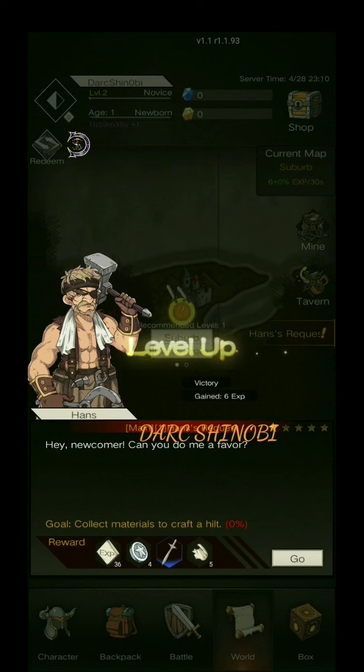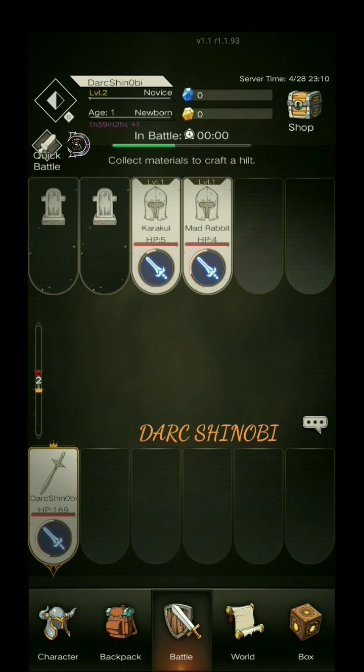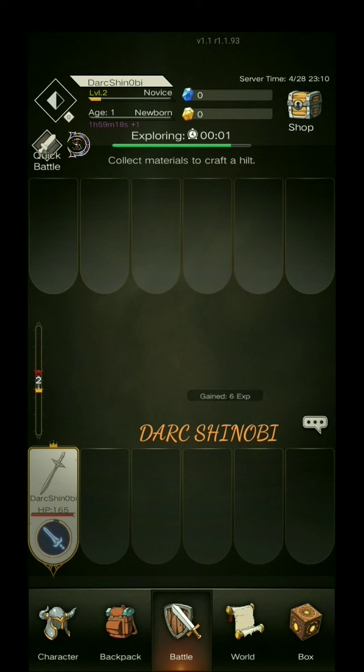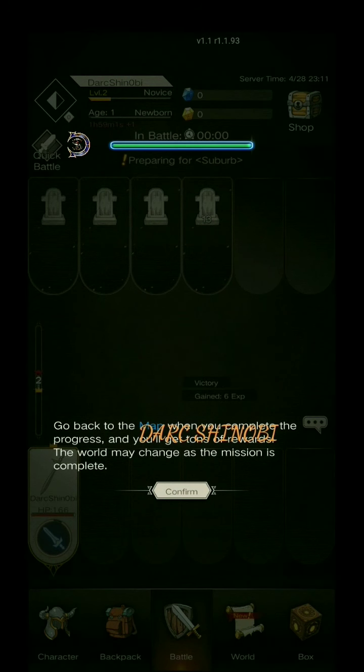Hey, newcomer. Can you do me a favor? Collect materials to craft a hilt. That's the quest they started us with. Go back to the map when you complete the progress.